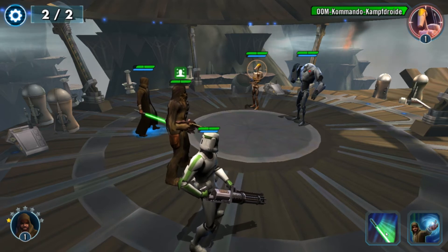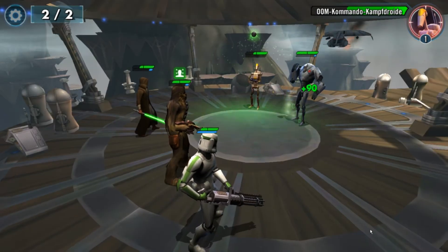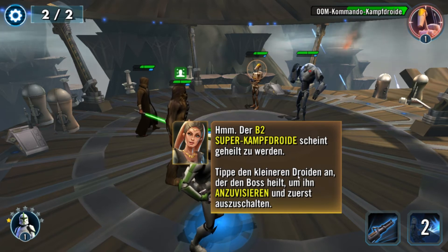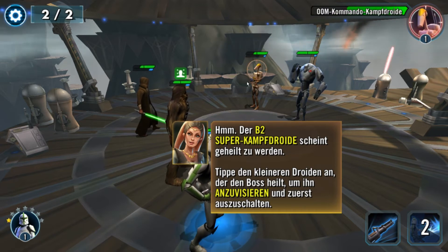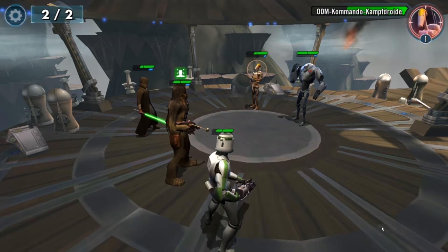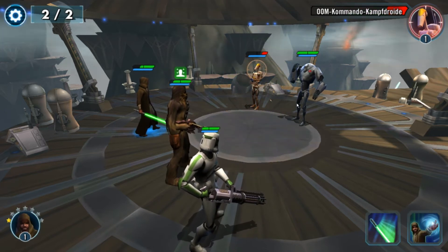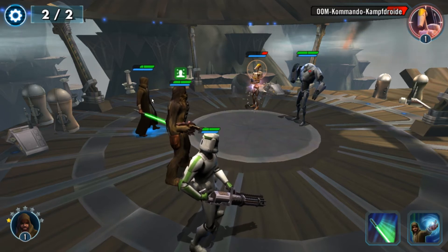Auf mehr Spielstrategie gehe ich nach und nach ein. Der B2-Superkampf-Druide scheint geheilt zu werden. Führt mir den kleineren Druiden an, der den Boss heilt, um ihn anzuvisieren und zuerst auszuschalten. Das ist das, was ich vorhin gesagt habe – das ist der Boss und das ist der kleinere Druide. Den soll ich zuerst ausschalten, weil er der Heiler ist. Heiler machen in der Regel am meisten Sinn, zuerst auszuschalten. Der Gegner versucht meistens, unseren Heiler zuerst auszuschalten. Deswegen brauchen wir einen Tank, um unseren Heiler zu beschützen.